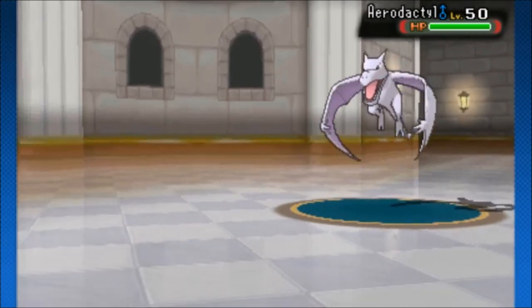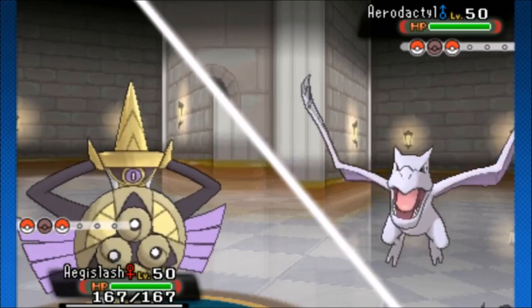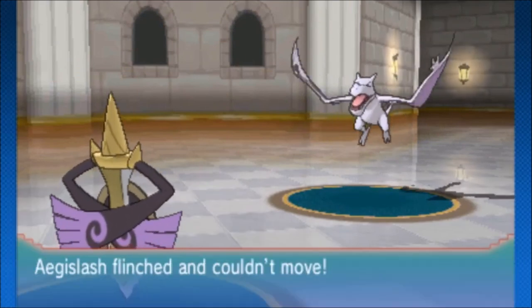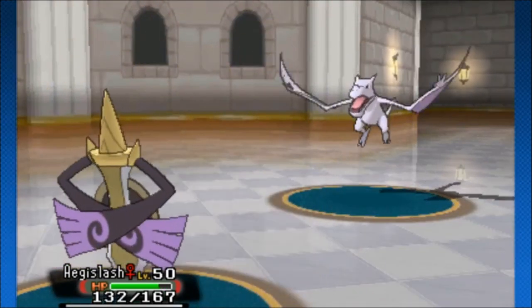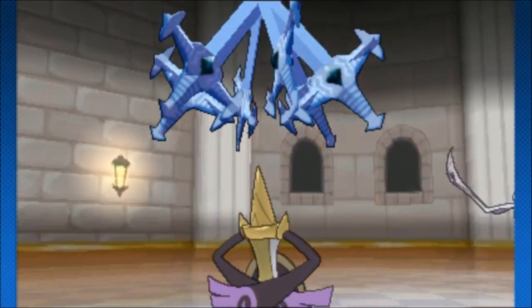A lot of people will use Mega Kangaskhan. With Mega Kangaskhan, you set up a Power-Up Punch, so you get your two Power-Up Punches, and then Sucker Punch the rest of their team down — it's not really too hard. Same with Mega Salamence: you can just Mega Evolve, go for the Dragon Dance, and then sweep from there. Up until about 30 battles, you can just clean through an entire team and do really well.